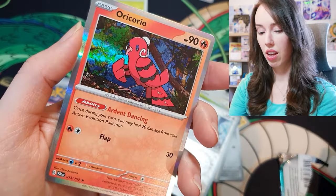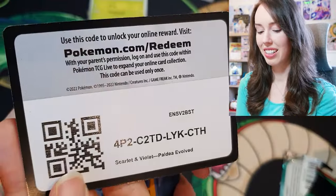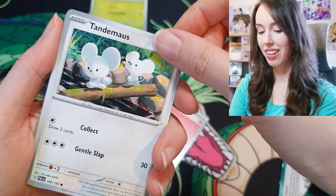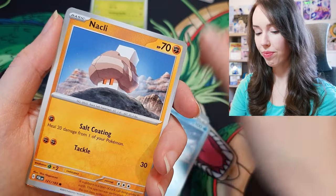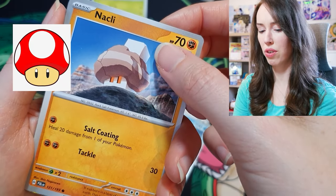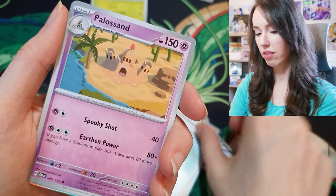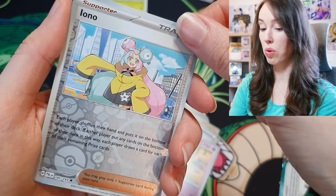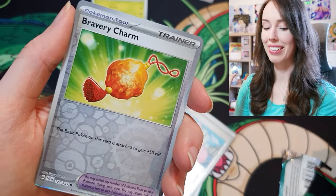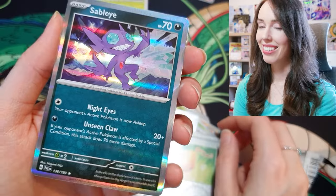Luminous Energy and Oricorio as a holo. Last code card — fingers crossed. Fire Energy — hopefully that's a good sign. Tandemaus, so cute. Sototl, Klawf. That almost looks like mushrooms from Super Mario but a rock version — kind of funny. Fuecoco, Skiploom, Dendra, Palossand. Oh, we have an Iono reverse holo — that's pretty nice. Bravery Charm. Last card... oh damn. Sableye holo. Today just wasn't my day.